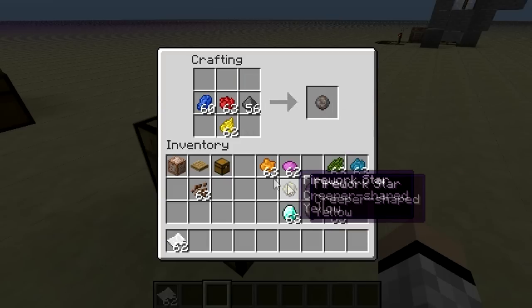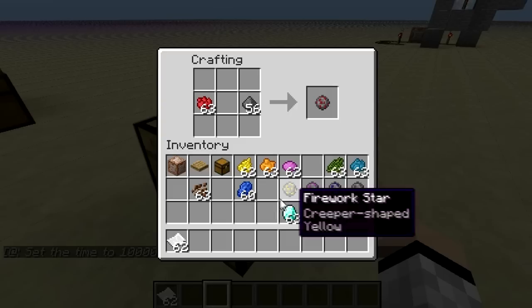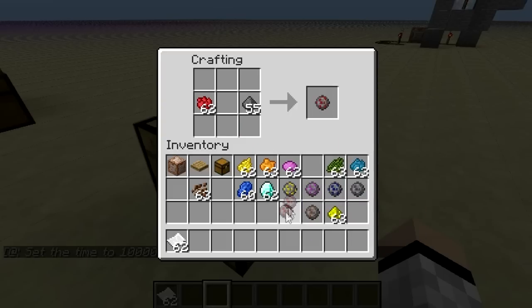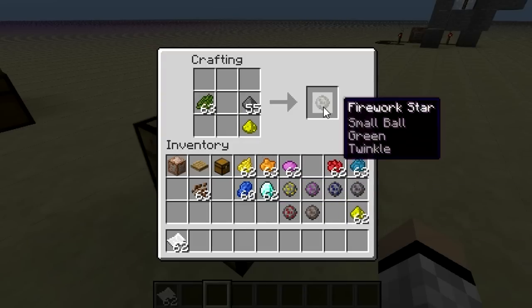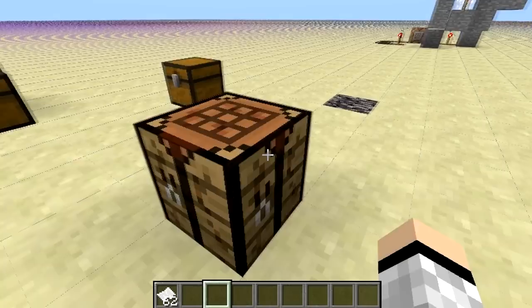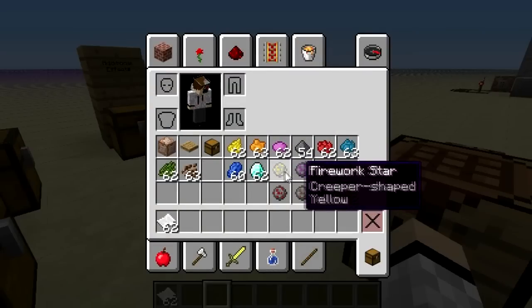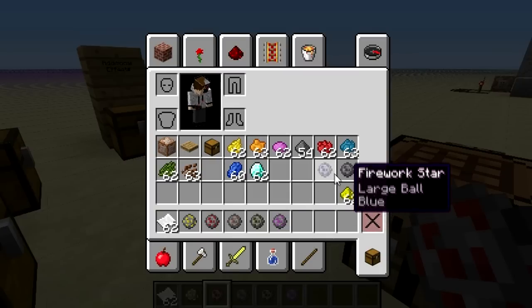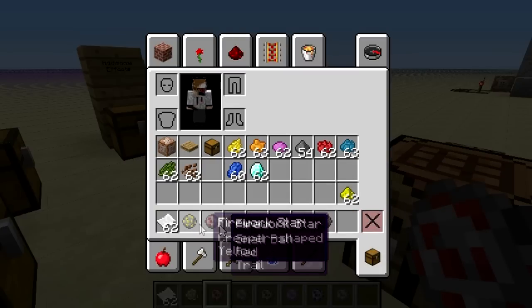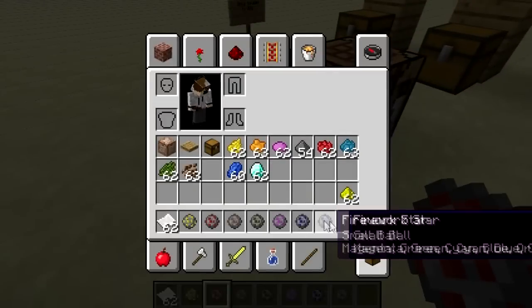So let's get that, and let's do a little bit more. Alright, so we got all of our fire stars. Let's get these in my hotbar. We've got probably all of them that we could ever make — not all of them, but all the ones that have the effects to them.